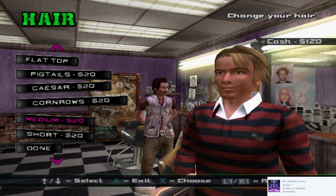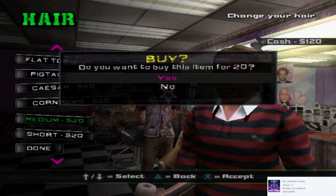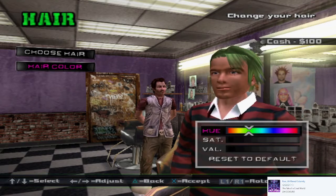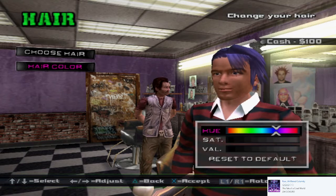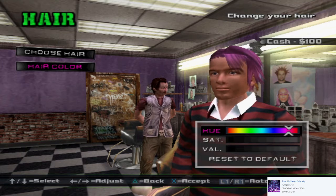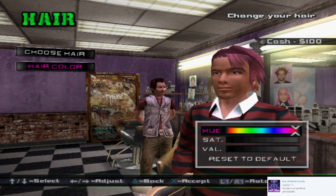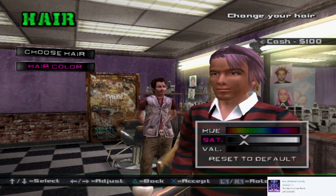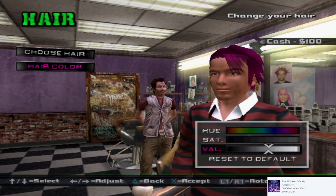Let's go medium. Then when you back out, that's if you want to buy your selected item. There you go — enjoy that haircut, buddy, come back any time. Now we can change the color! Oops, saturation was the wrong way. Value — that makes it darker.